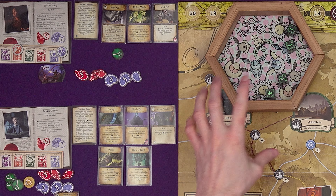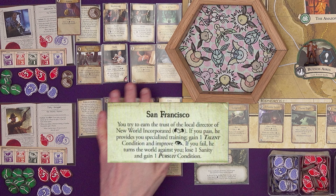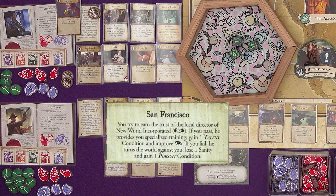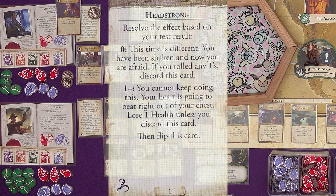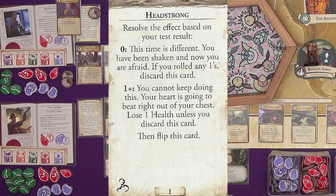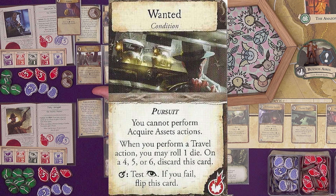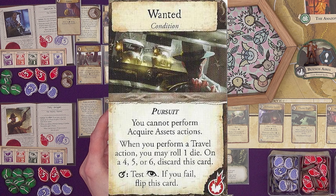Daniela is still in San Francisco where some enormous hexagon has appeared. You try to earn the trust of the local director of New World Incorporated — influence check with three dice. She fails. He turns the world against you: lose a sanity and gain a pursuit condition. She tests will to try and prevent the sanity loss but fails. Her Headstrong condition flips — 'This time is different, you are afraid. If you rolled any ones, discard this card.' She didn't roll any ones so she keeps it, but she's failed everything and now has a pursuit condition.